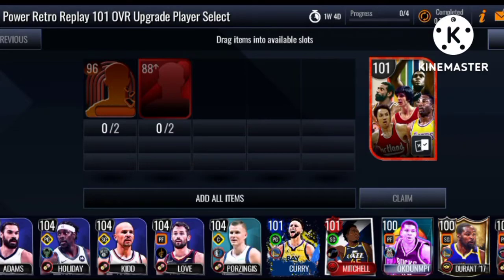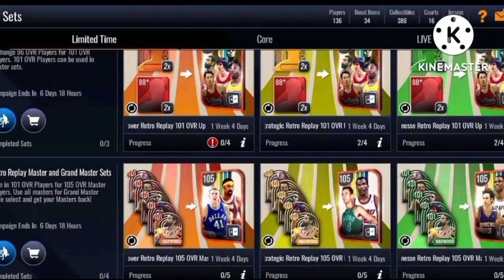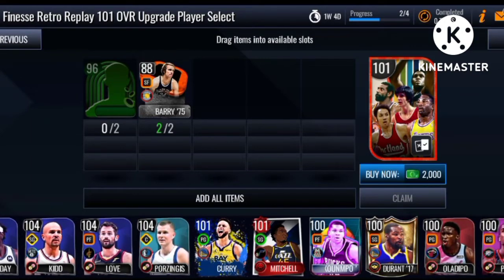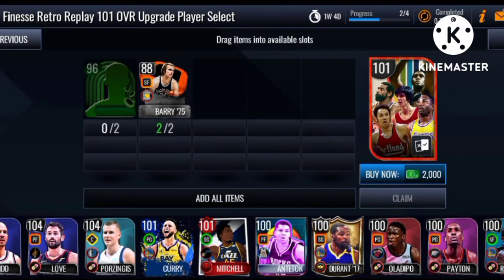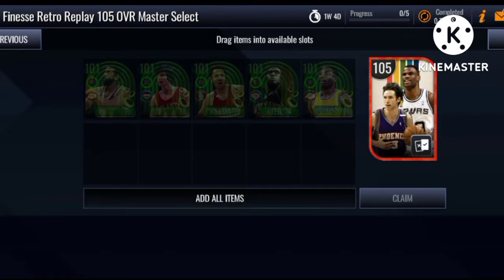The one-on-one select is based on how lucky you get or what place you need to get the masters. You need 288 points plus two random 96s of that play style. For the 101 select, you choose specific players for these sets. For example, if I want to go for Steve Nash in finesse, I put in two of my random 96 players and select specifically from the one-on-one masters. The players you need are Wilkins, Maravich, Spencer Haywood, Willis Reed, and James Worthy.